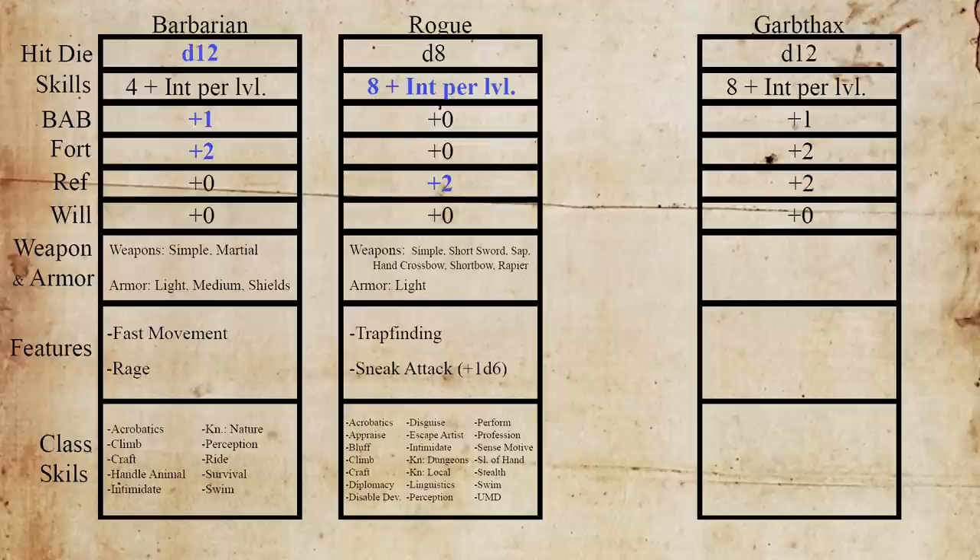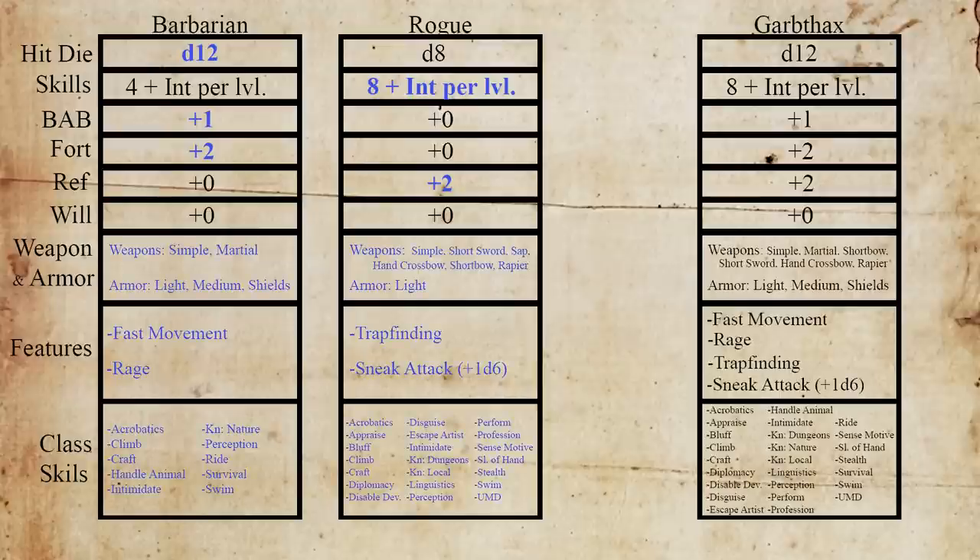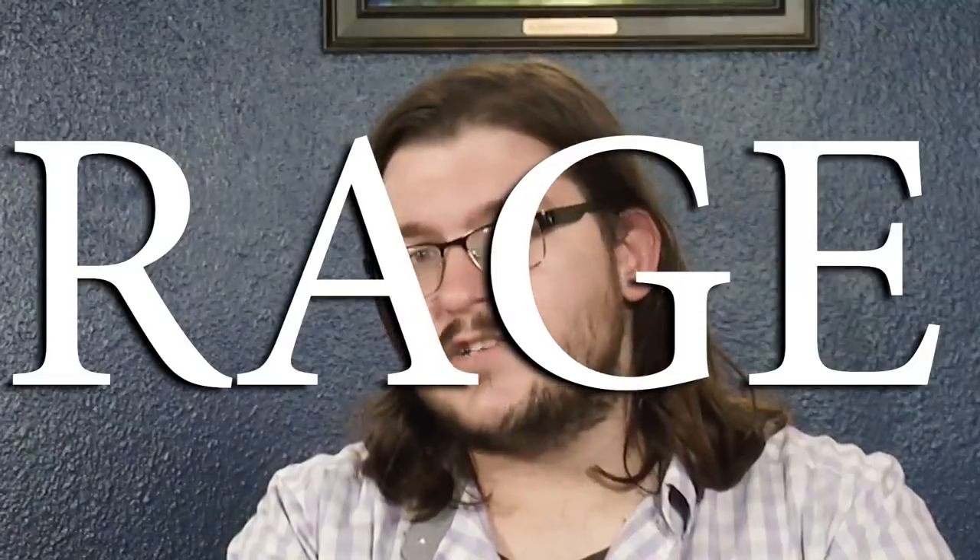To determine his class skills, weapon and armor proficiencies, and actual class features, we look at what both Barbarian and Rogue get for level 1, but this time we take it all. So Garbthax ends up with a d12 hit die, 8 plus his obviously high int skills per level, full BAB, strong progressions in both fortitude and reflex, proficiency in light and medium armor, simple martial and roguish weapons, rage, fast movement, trap finding, 1d6 of sneak attack damage, and all those class skills. All that study obviously paid off.